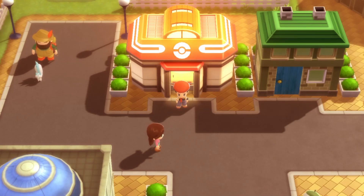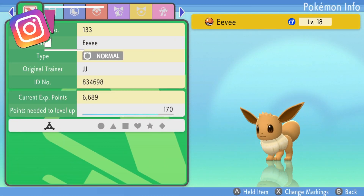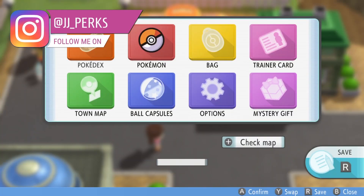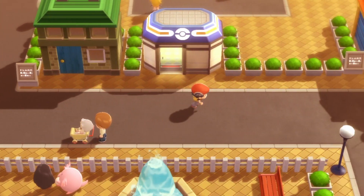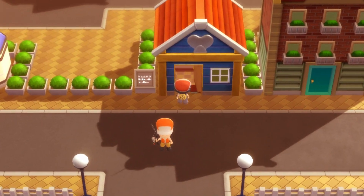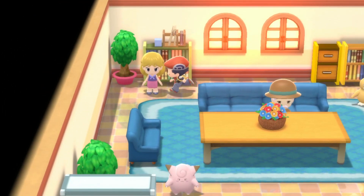So to evolve Eevee into Espeon on Pokemon Brilliant Diamond and Shining Pearl, we'll need to increase its happiness. I've got my Eevee and what we need to do is increase its happiness. The easiest way to do that is using berries. I have a full guide on Pokemon happiness linked in the description below with more information about this.